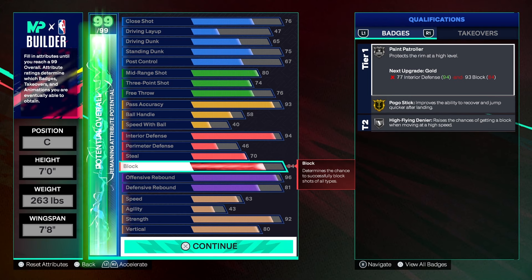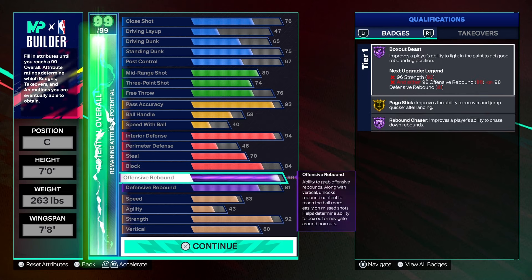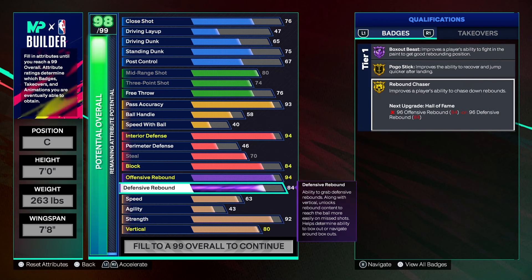I used my max plus one to get legend rebound chaser — you guys saw in the intro. This build is an absolute horse. People were kind of scared about that D-board: only an 81 D-board. It's not too low — I horse even with an 80 D-board. If you're really worried about it, you could drop the O-board a little and put more on the D-board. But trust me, I horse just fine, especially with that takeover.